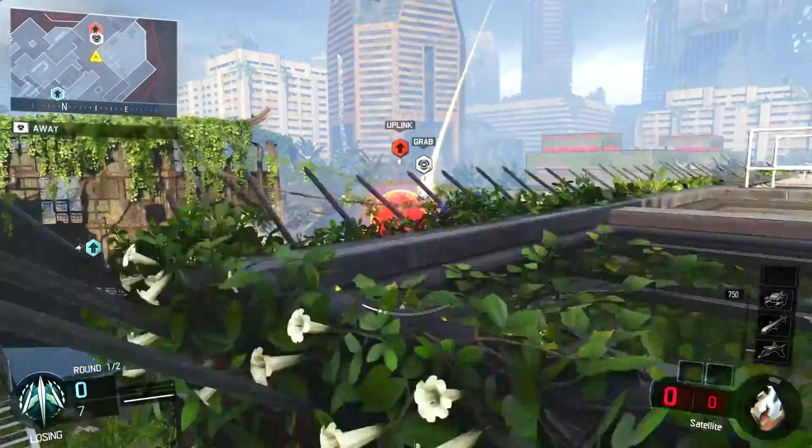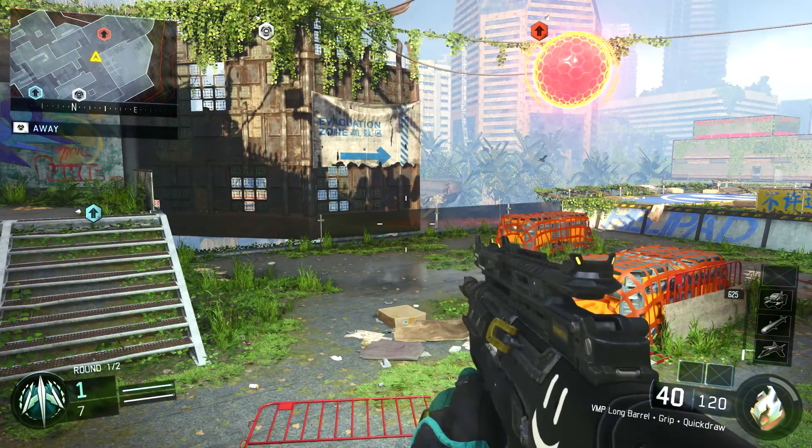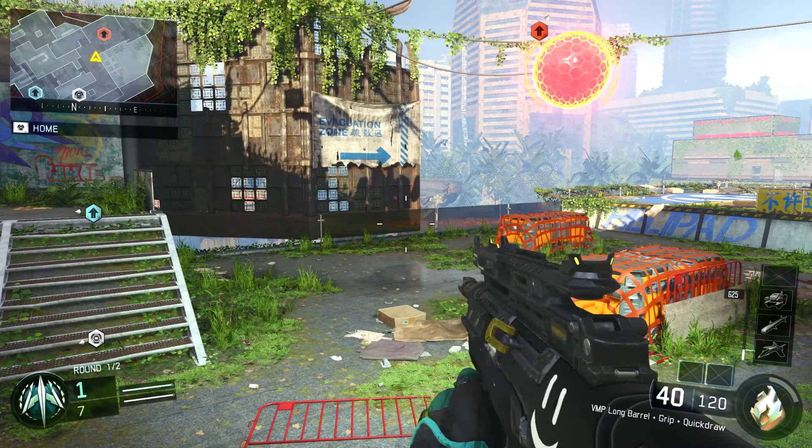Switching over to the other side: I wall run on the walls just on their spawn, wall run on the first wall, wall run on the second wall, then throw the ball. It's really easy — the easiest one among all of them.